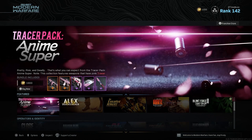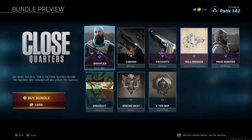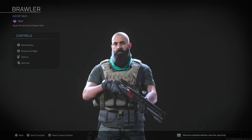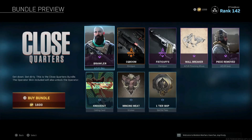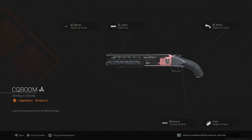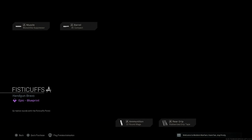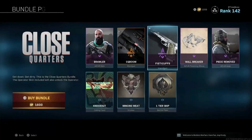Nothing new in the featured section, but we do got some other stuff in some of the other sections. We got Close Quarters coming back — 1,600 CoD points for this bundle. There are two brand new bundles today, so make sure you guys are sticking around for that. As always, pause the video on any blueprints you might be kind of interested in seeing.